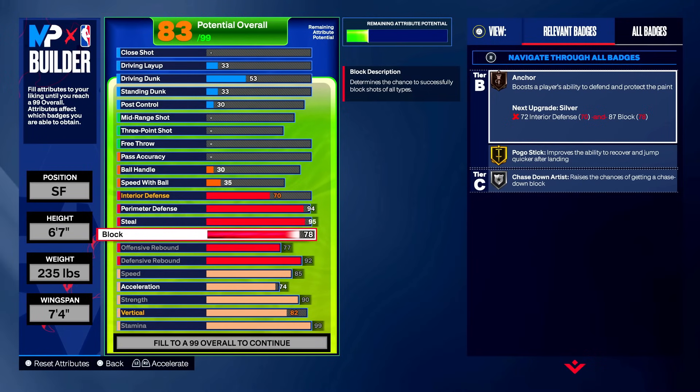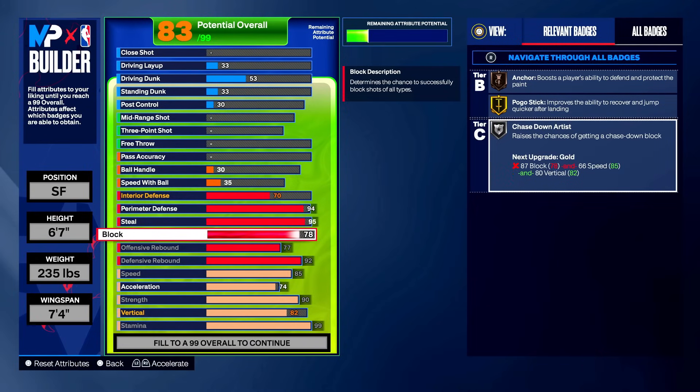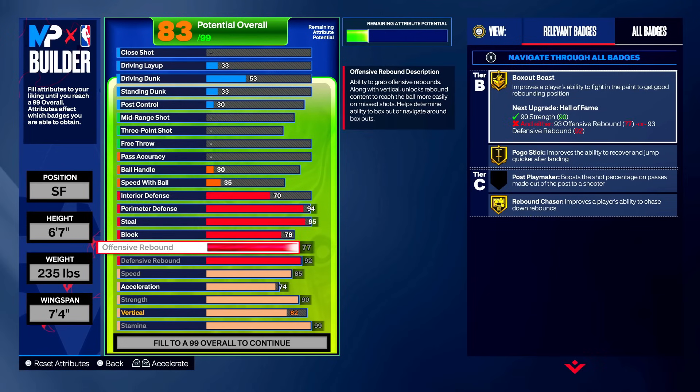The 78 block pairs with your interior defense and vertical — you get gold pogo stick, so you can spam triangle at someone doing layups or pump fakes. This also helps with the 92 defensive rebound. You do get silver chase down artist, but it's not one of the greatest badges this year — I don't see as many chase-down animations as previous years. Hopefully 2K25 brings better block animations, but you'll still get a LeBron chase-down every now and then.